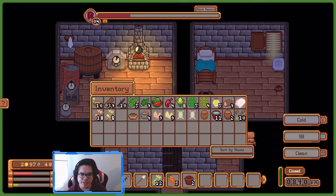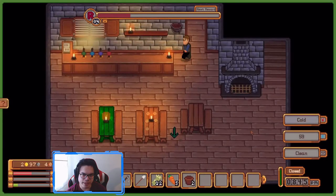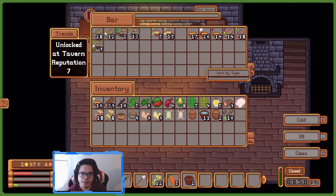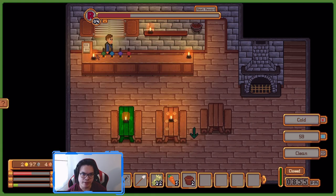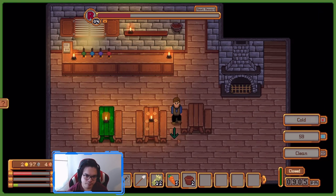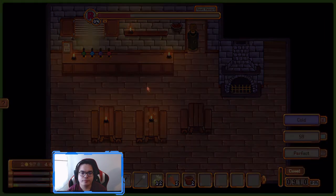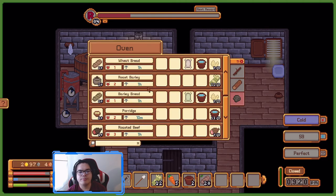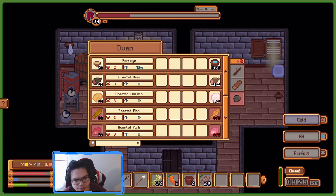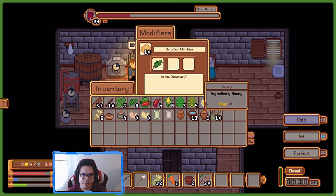We're just gonna make and finish that. We need to make some more food — there's still quite a variety here. How about beer though? That one's out, part of the way through, that one's almost done too. Decent money today. We're gonna complete that. Roasted barley, roasted beef — let's do some roasted chicken, and put some nice herb in there, rosemary and a little bit of honey — why not, here we go.